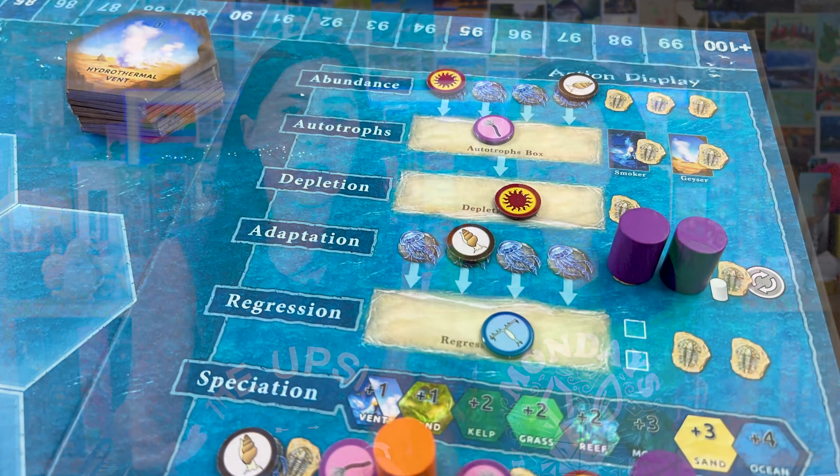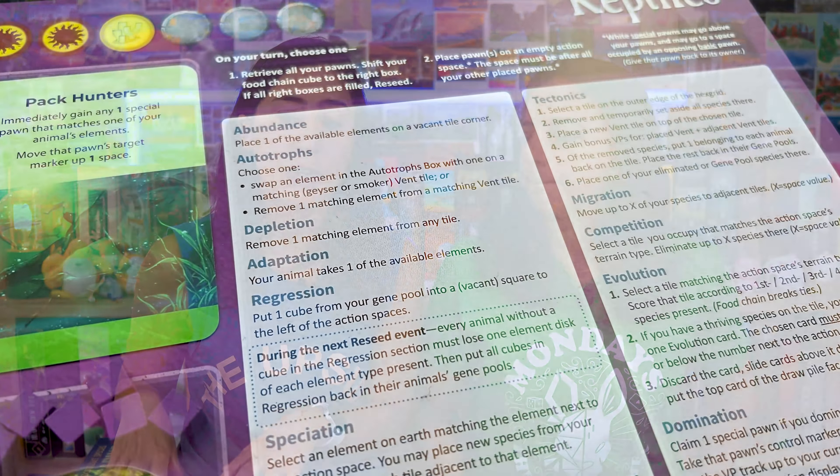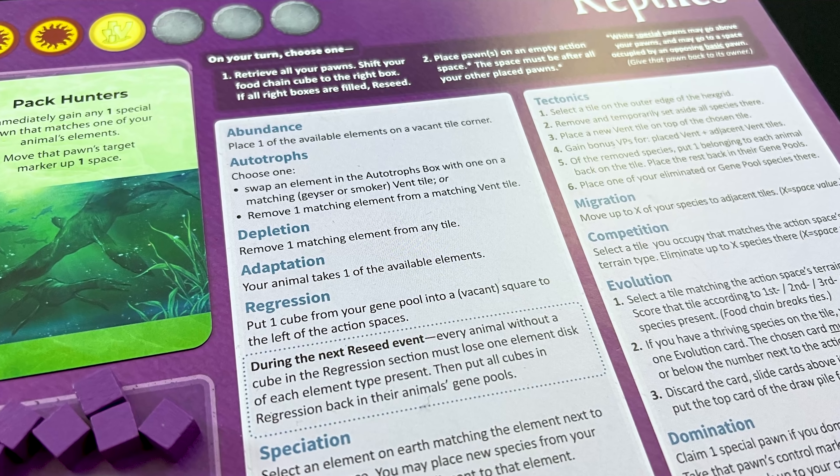One thing I would have liked to see is that some of these words — because they're so thematic: abundance, autotrophs, regression, speciation, evolution — it can be hard to remember what action they refer to. What's great is they're all written on the player board in front of you, so you can read it without giving away what you're looking at. But I wish they'd put in brackets a shortcut summary of what it means mechanically — like with abundance you'd write 'gain food' or with competition 'remove players' species from the board.' I enjoy the thematic titles and once you get familiar with them it does get easier, but it is a bit of a barrier initially.